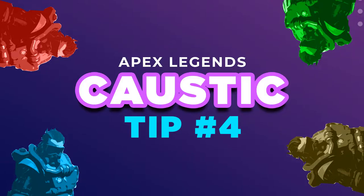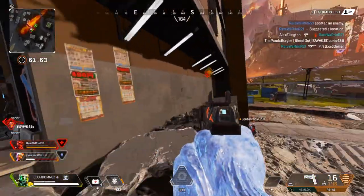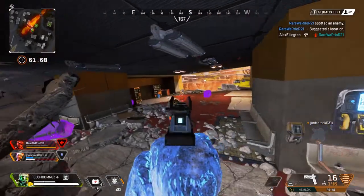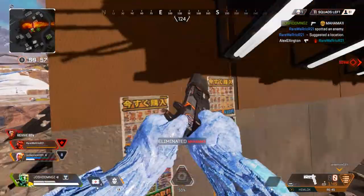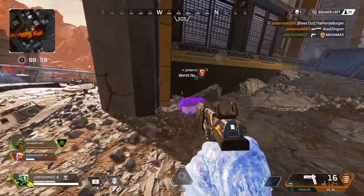Tip number four is hard to master at first, but it'll become easy over time. The goal is to throw a trap before you start shooting. You want to create a barrier between you and the opponent, keeping them in a corner while you flank, push forward, or hold position. You see me approaching the building and throwing a trap before going into action — the enemy on the other side is scared to push because of that barrier.